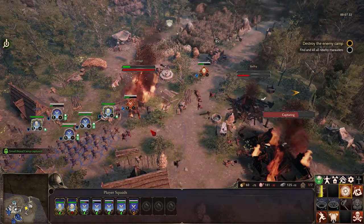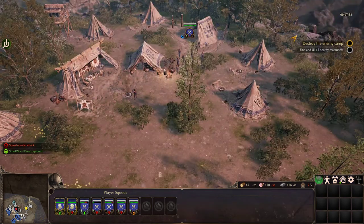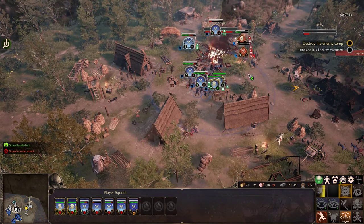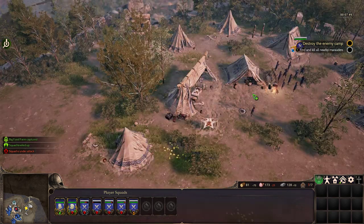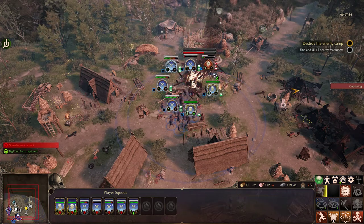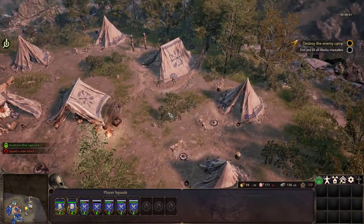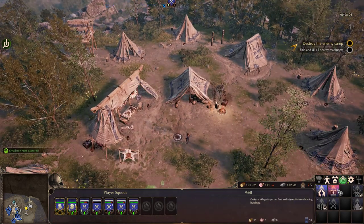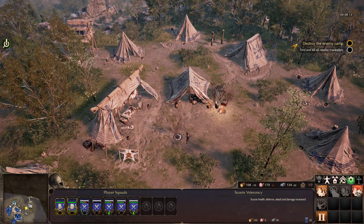I suppose defending might be more important. Well, the capture didn't go all the way through. They left quite a mess. Everybody go and fight. So we have some wood now. Wait — do I want to go for technologies? Spear Raiders health increased for 100 wood. I don't know if I want to go for that.